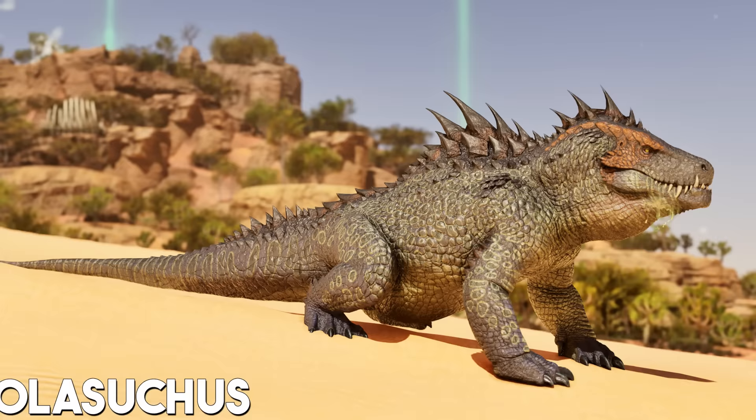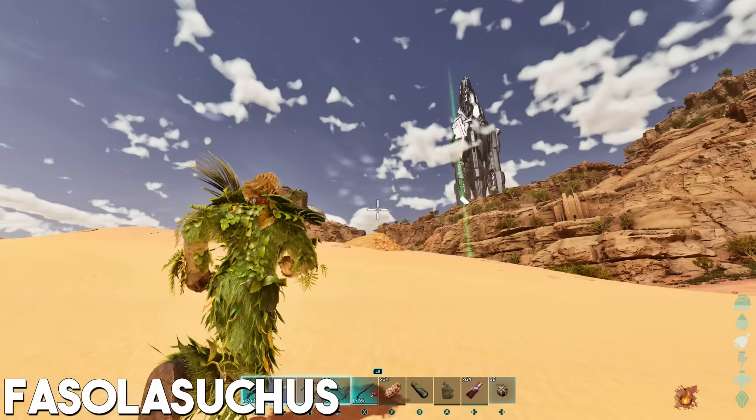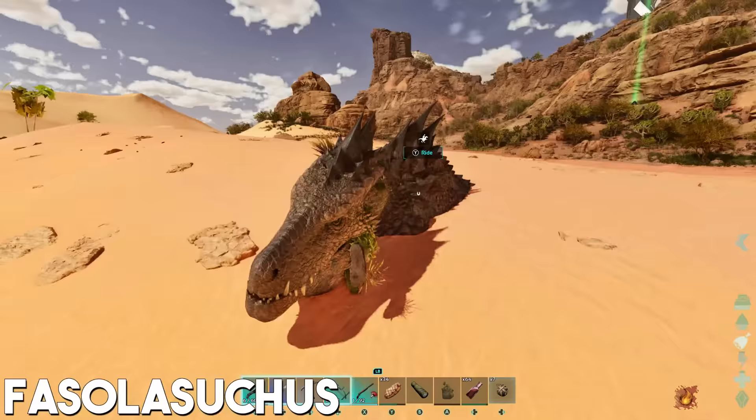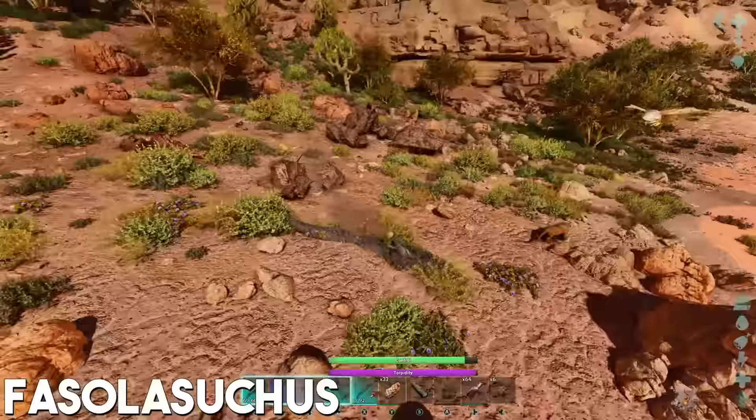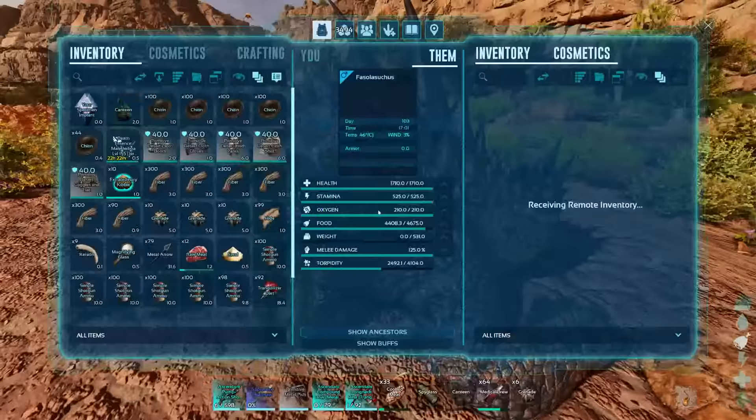At number 3 is the Fasolasuchus, which is not tamed via typical methods. In short, don some ghillie armor equipped with grenades, head to the desert, find a Fasolasuchus, allow it to burrow underground, and wait until you see a sand mound above the surface. Throw a grenade on top of it — it will pop out and you ride it, driving it into clusters of harvestable rocks to build torpidity, eventually knocking it out. It's tamed like any other carnivore and prefers extraordinary kibble.